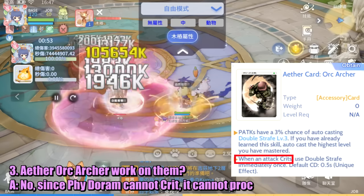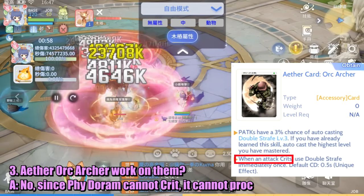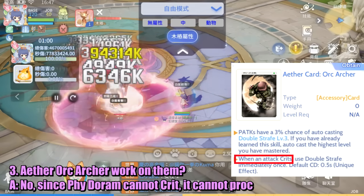Question: Do Ether or Karcher cards work on them? Answer: No, because physical Doram cannot deal critical hits, so it cannot proc those effects.